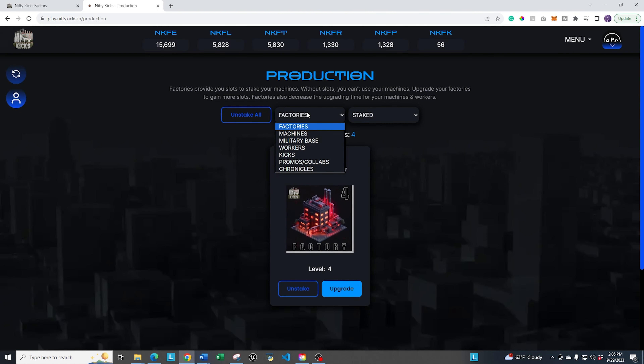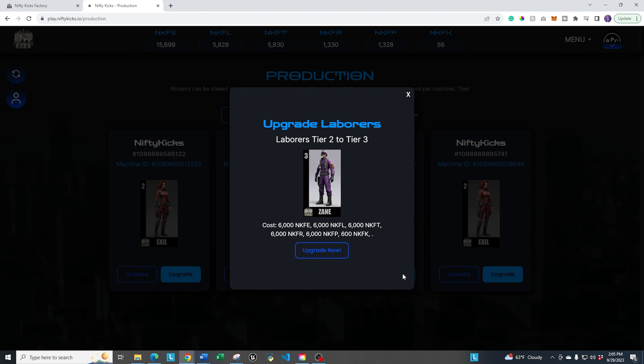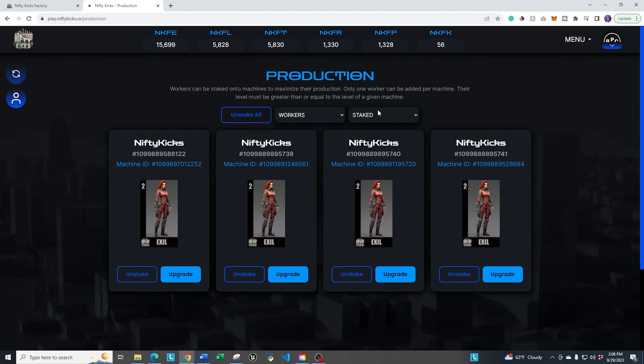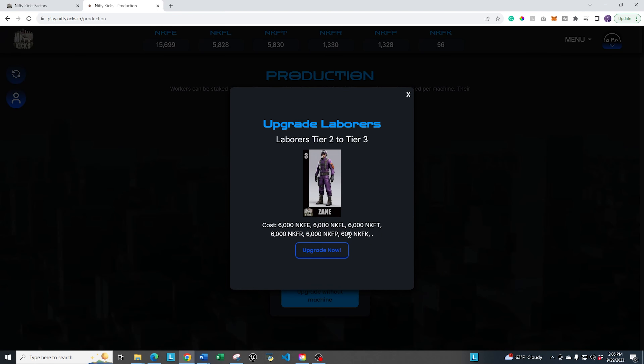Let's look at another example. If I pull down and select one of the workers — one of the laborers — you'll see it's going to cost 6,000 of each of the five main tokens, plus 600 Kicks in order to do the upgrade. One important thing to note: in order to proceed with the upgrade, your NFT has to be unstaked. You'll need to click unstake or go to the stake pull-down and make sure the NFT you want to upgrade is in the unstaked menu.